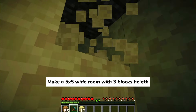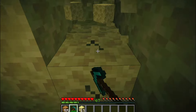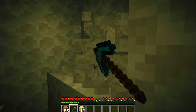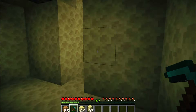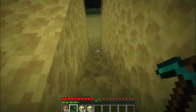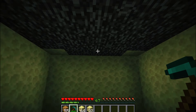Next, carve out a 5x5 room with a height of 3 blocks. You'll know you're on the right track when you see these corner blocks.